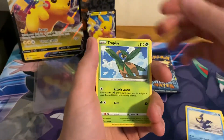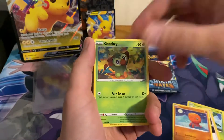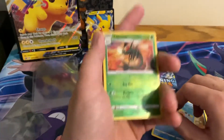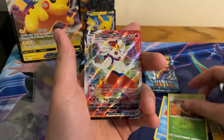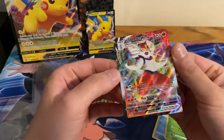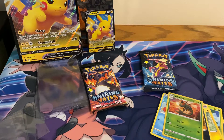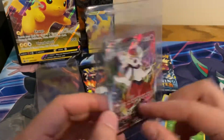Pack two: Dark Energy, another Cramorant, Trapeas, Ball Guy — we want the Full Art Ball Guy — Trapinch, Grookey, Shinx, Coughing, Floatzel. Reverse slot gives us a rare Yanmega — I really like Yanmega. And our full art is Cinderace VMAX. That's a first pull for me! Going straight into the card saver. There are so many shinies in this set that I forget about the other cards that are actually pretty nice. Very nice card.